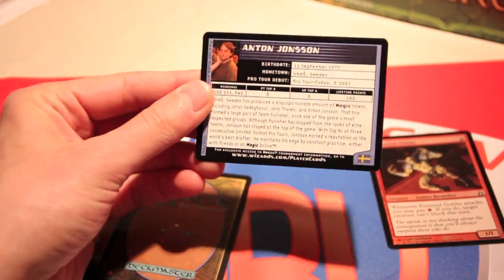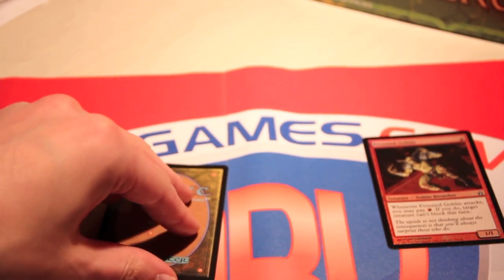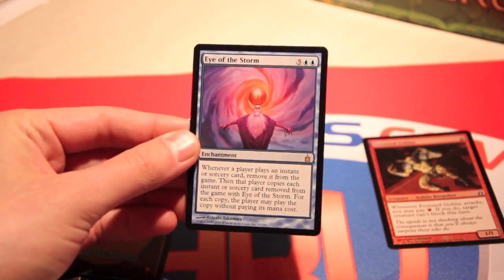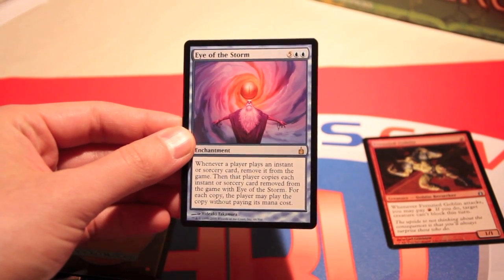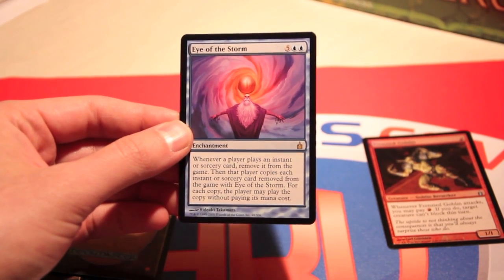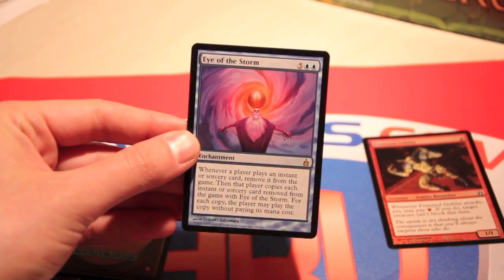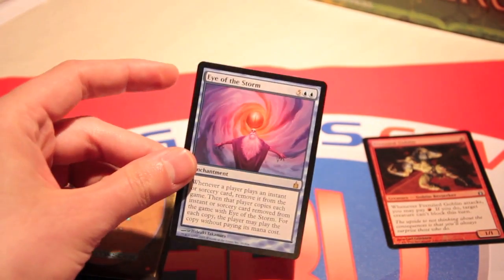And then these Anton Johnson Pro Tour things — very cool. So our first Rare is Eye of the Storm: seven mana enchantment — whenever a player plays an instant or sorcery, remove it from the game. Then that player copies each instant or sorcery removed from the game with it, and for each copy the player may play the copy without paying the mana cost. That's kind of ridiculous. Very wordy, very expensive card — very cool art, but not that great a card.